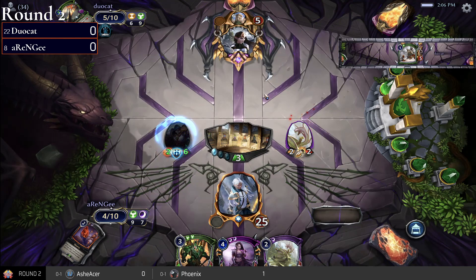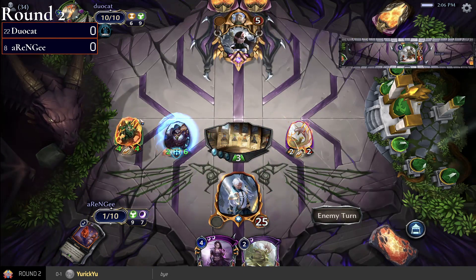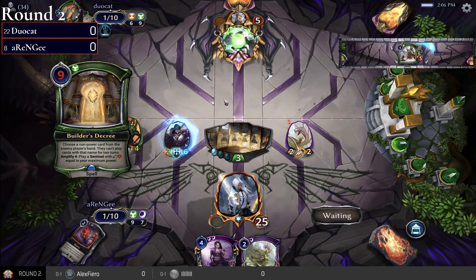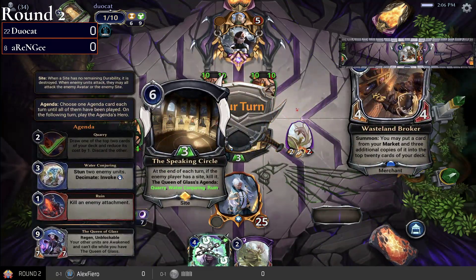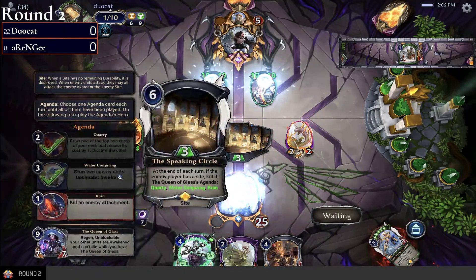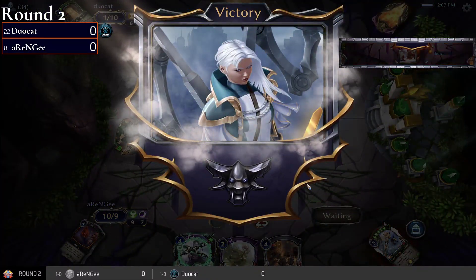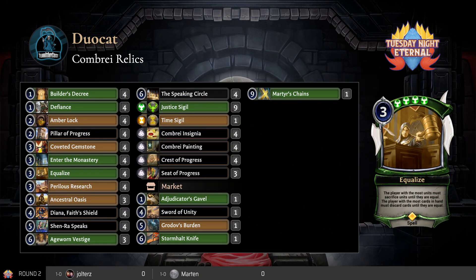Going to put duocat to five. I guess on balance it's going to protect from a Wrath. Builder's Decree is going to get some blockers, but the 4/4 is still going to come in. We have the Water Conjuring — that will die to this — yeah, Water Conjuring takes those out and the stun worked. Speaking Circle doing Speaking Circle things. Also an interesting tech in rng's market.